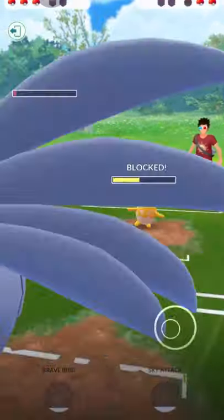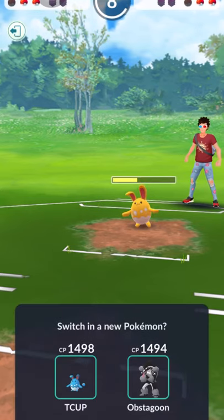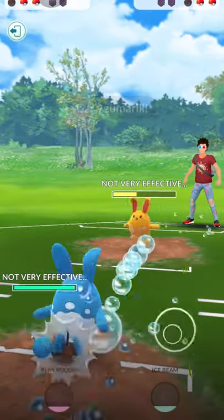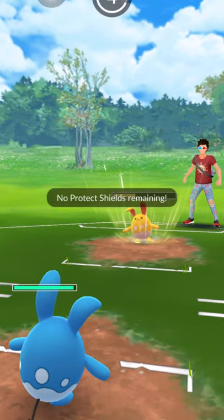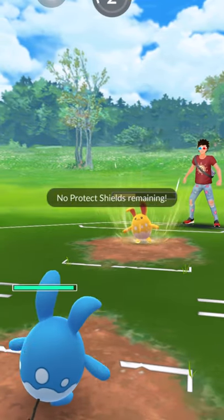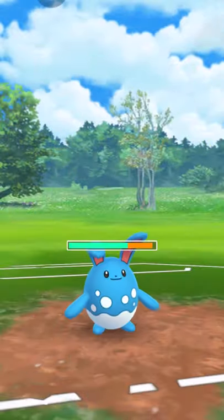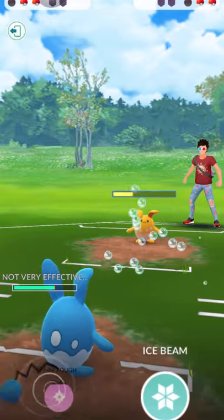I actually got a shield, so that's great. Going back to Azumarill with Play Rough and Ice Beam — I should be in a good position. Don't have any more shields, but that's fine. The opponent also has Play Rough, so this is gonna be a Play Rough mirror match.